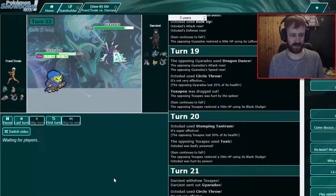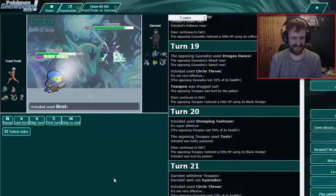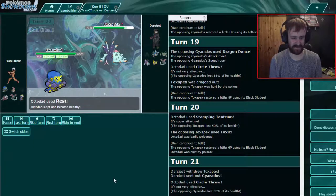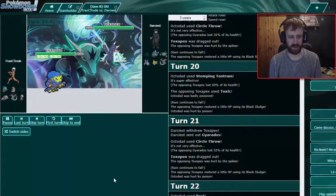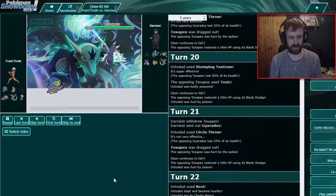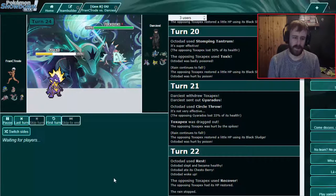Easy money! You could Bulk Up, Rest — you have a lot of options here. Already putting in work — I like it! I'll Rest this time. Let's see if he has Haze or not. Max HP — good! Fantastic. He'll probably Toxic again, so you could switch into Excadrill or Toxtricity. I think Toxtricity is better. There we go — nice! That's so good.